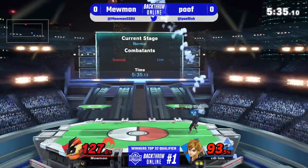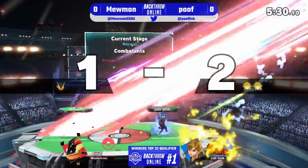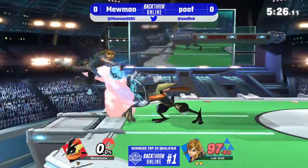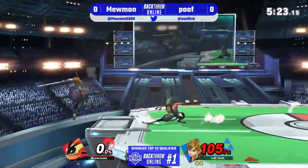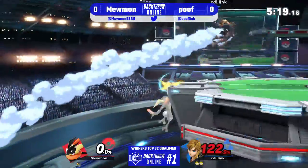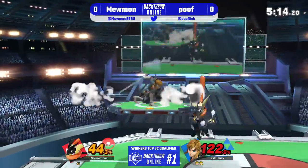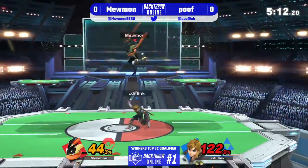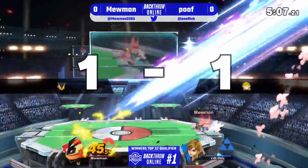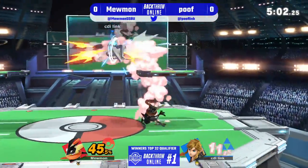Both of them are hard off the air. You gotta respect those forward air follow-ups from Greninja. Off the down throw, you almost have to air dodge immediately. But the bouncing bomb actually gonna combo into the explosion hitbox and take the stock for Poof. Poof again using that bomb, skipping the ledge — bomb is a great recovery tool, reversing the situation. Mewman wasn't ready for him to go straight to stage. But that shuriken gonna clean up another stock for Mewman.